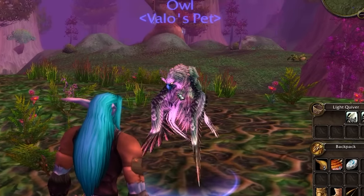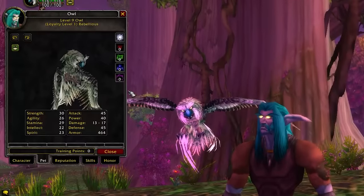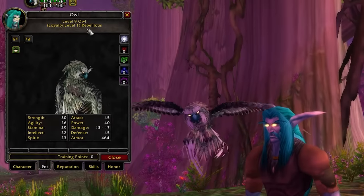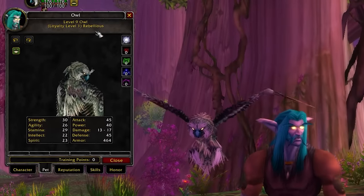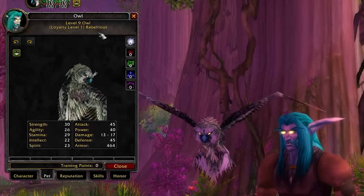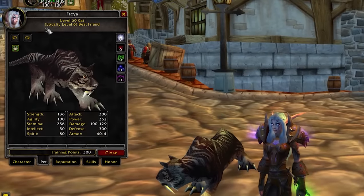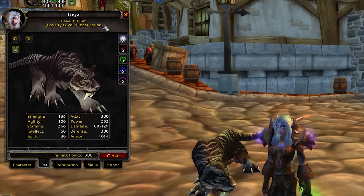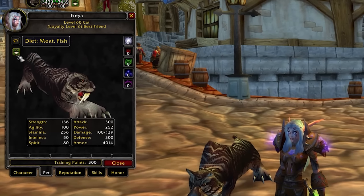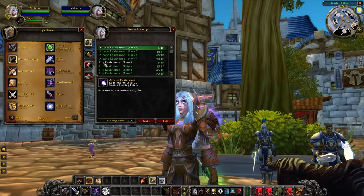Much more of a speedrun type thing to do but it is fun to pull off. And we should talk about your pet too. In classic it's not a mindless beast that you can just have exist next to you and forget about it — your pet needs to be actively worked on just as much as your character does. To start off with, you don't get a pet until level 10, and those first 10 levels can actually be quite painful as you won't have access to wing clip to help kiting.